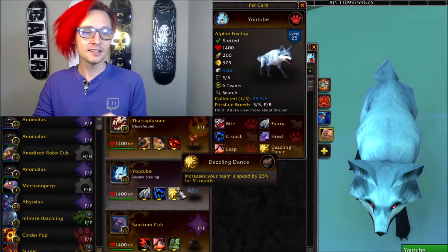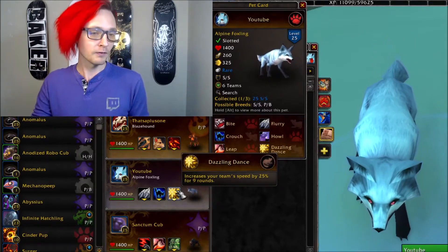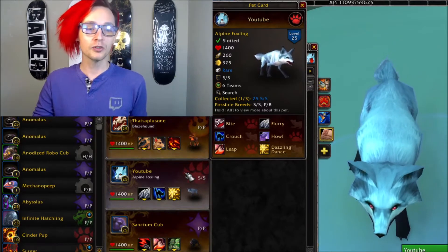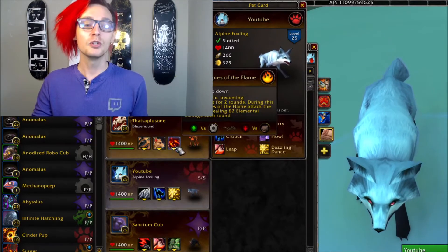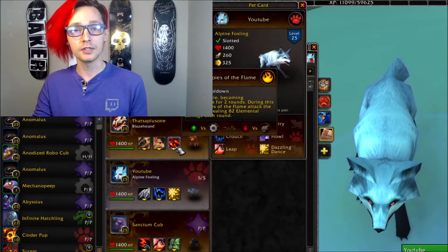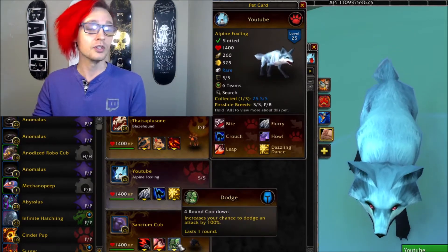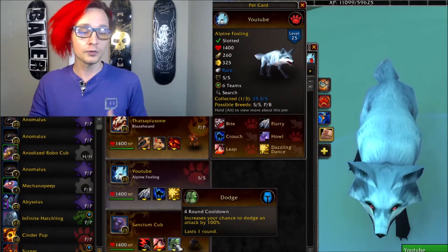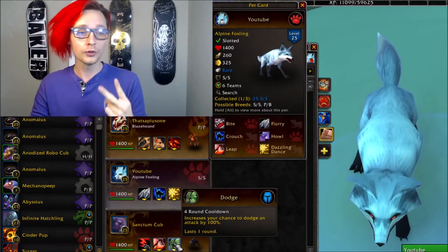I really think this team can benefit a lot from this because we're using two Power Power variety pets in the Blazehound and the Sanctum Cub. What we're trying to do is set the Dazzling Dance to enable our relatively slower pets to be able to go for dodges using moves like Puppies of the Flame and just dodge from the Sanctum Cub. It's giving us the speed control to then go for those dodges and make sure they last for two whole turns.